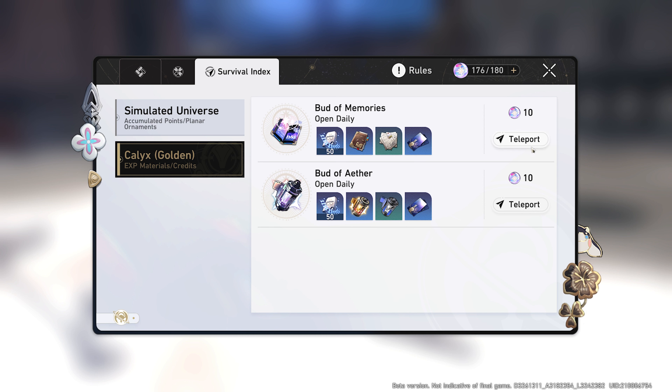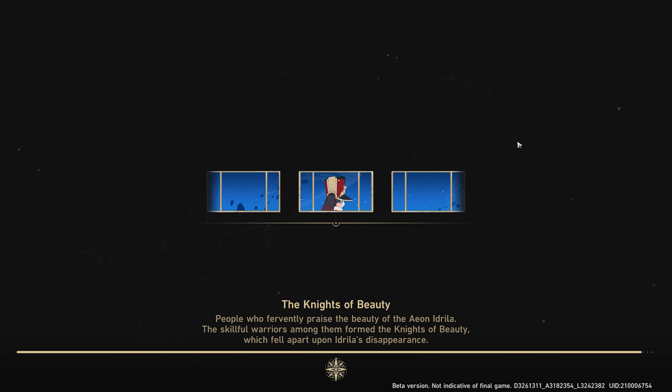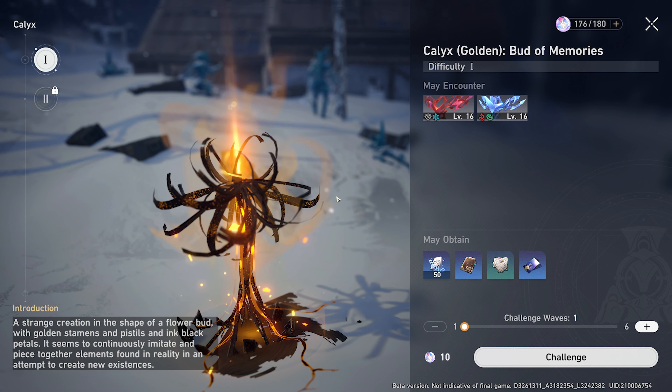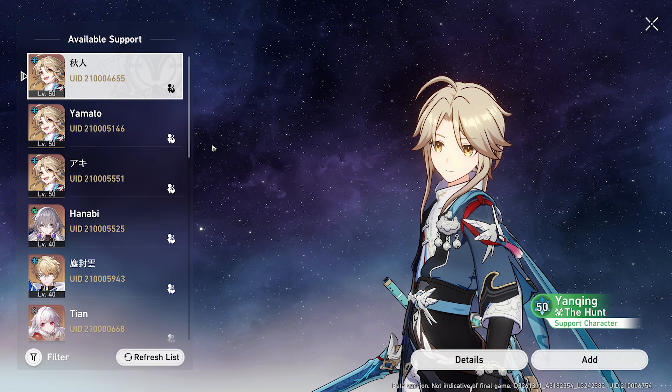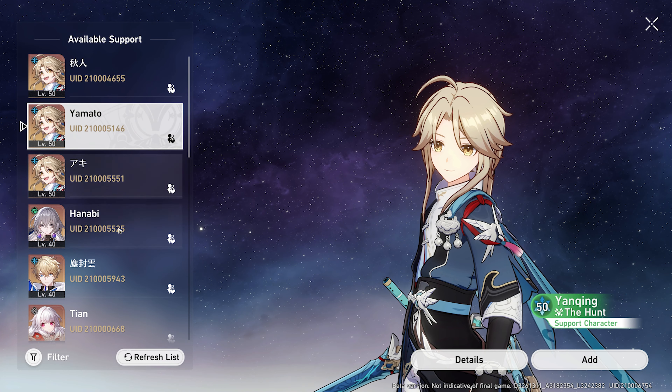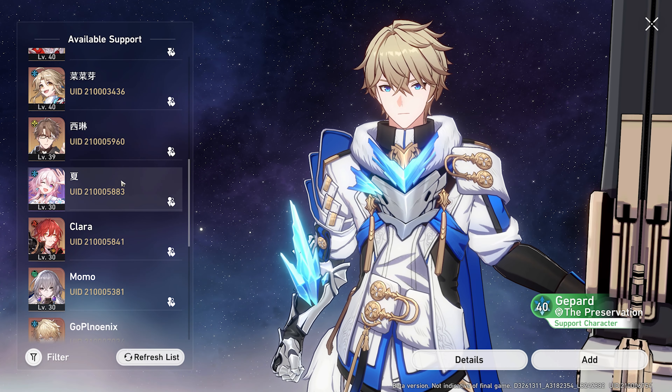So actually my heroes are quite leveled up. I need a little bit - half and half, I could say. So let's just show you guys how it works. Since I have a lot, let's do six times. And the good thing about doing this is you can ask for support. So let's get a strong guy.